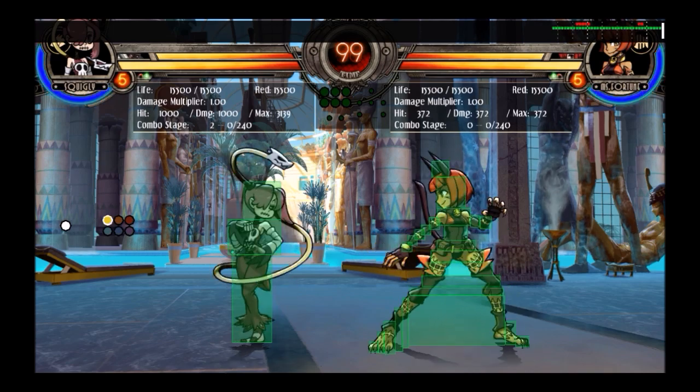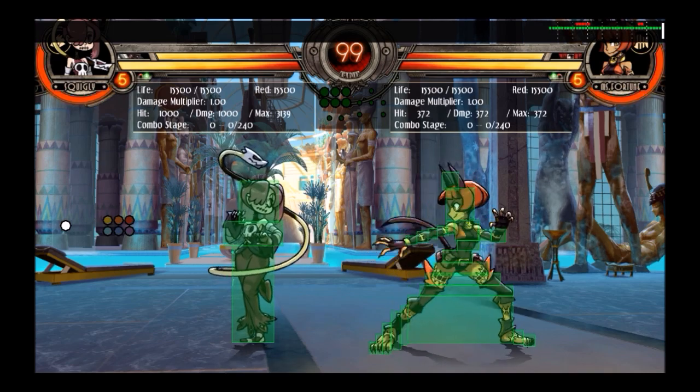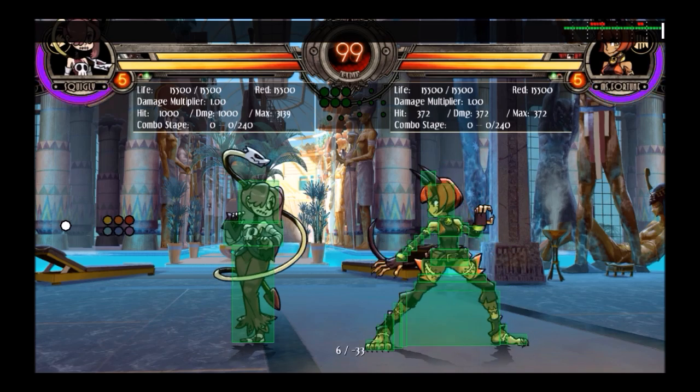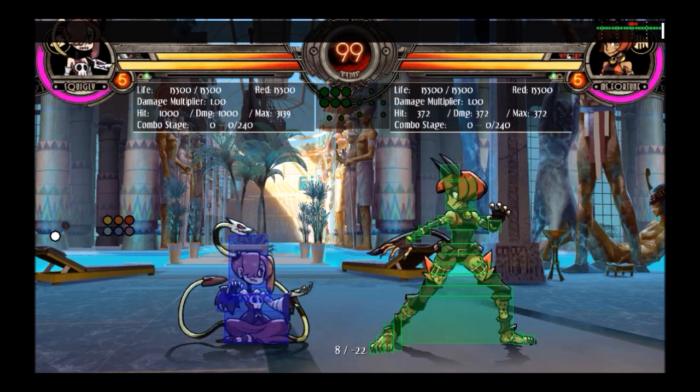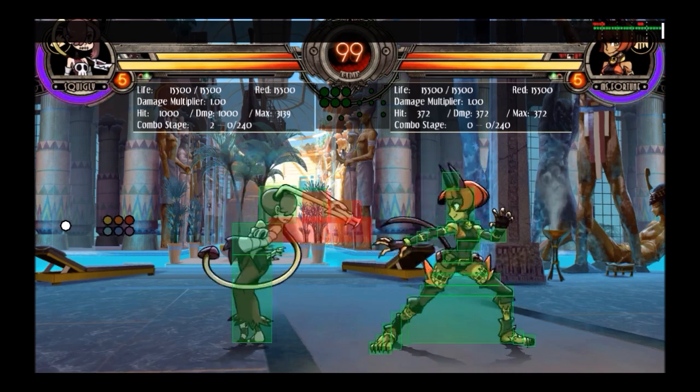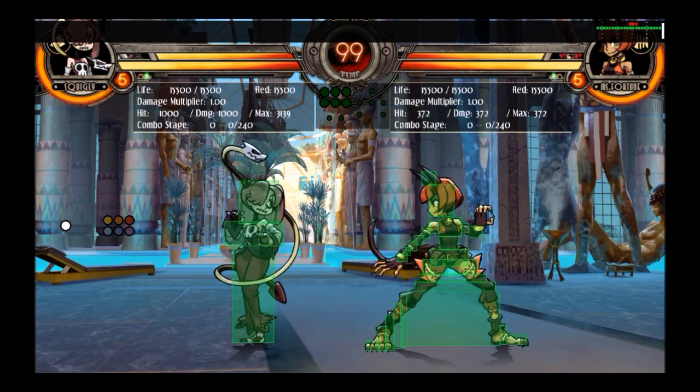However, it can still be low-profiled. Some characters' crouch light kicks can low-profile this move, and Squiggly can do the same thing with her own crouch light kick — you can see how her hitbox goes really low. So in a Squiggly mirror, if they did a crouch light kick, that would easily win. This move will hit crouching characters now, but if they're doing a move, there's a chance they could low-profile it.